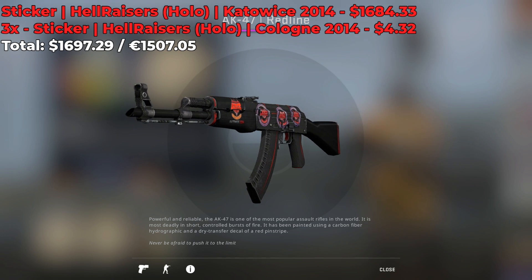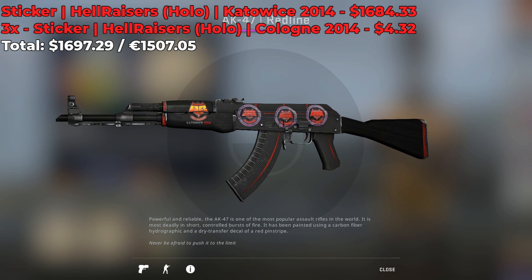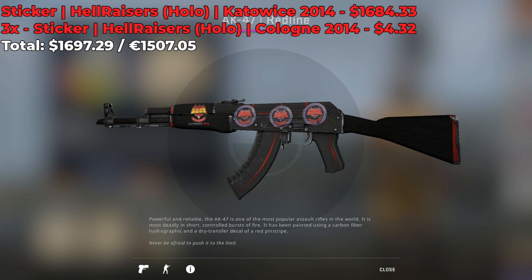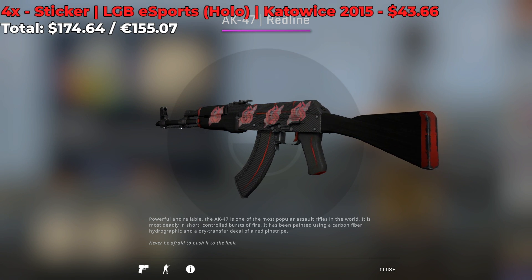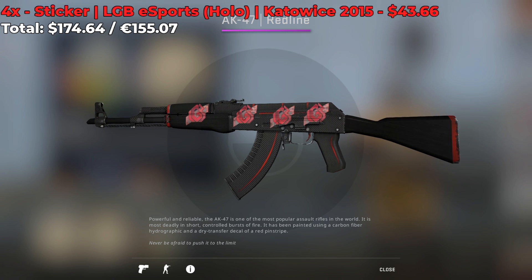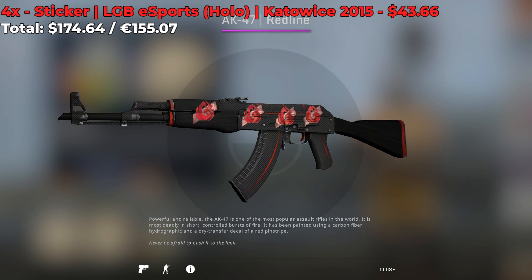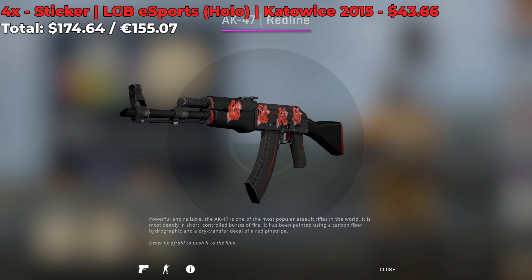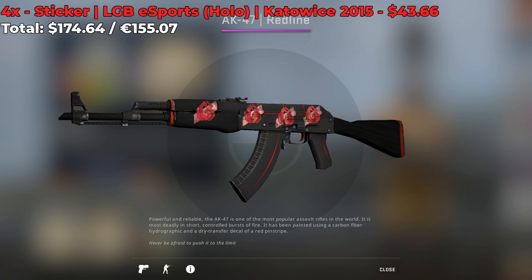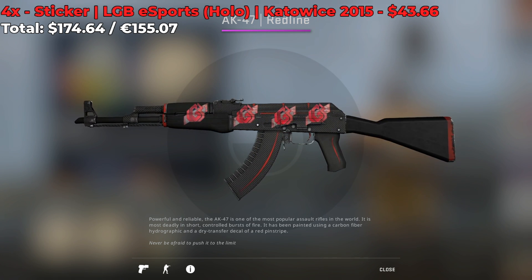It's pretty insane if you think about it, and I don't know who in the right mind would have done such a thing, but nonetheless this AK skin exists. This next AK-47 Redline comes with 4 LGB Esports holo stickers from the Katowice 2015 Major, each costing around $43 a pop for a grand total of $174.64.